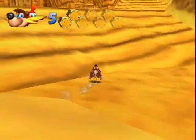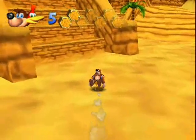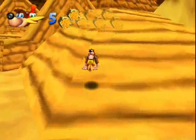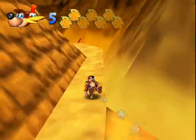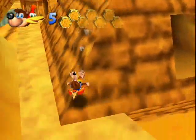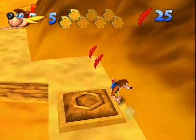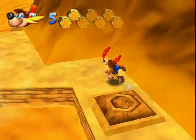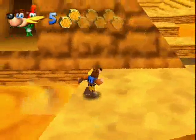I only have one more Jinjo to find. I could have gone in there earlier and I knew where it was, but I kept looking in the wrong spot. But yeah, it's right there. This is where you hit the Honeycomb — where the Honeycomb thing came with the cactus, that's where you hit it. And then the Jinjo is just right there, so you can easily just jump and float through it.